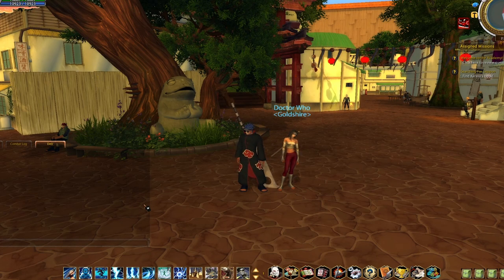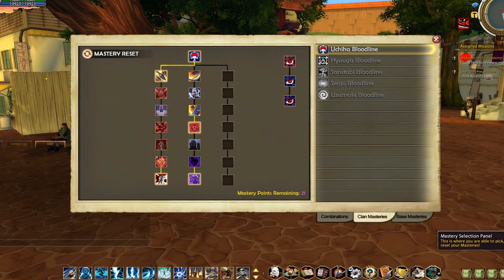Hey guys, this is Vlad from ShinobiStory, and here I have with me Yakumo, commonly known in-game as Hu. Today we want to show you something we've been working really hard on for the past few months, and today we get to finally show our community — and what that is, is the mastery selection panel.